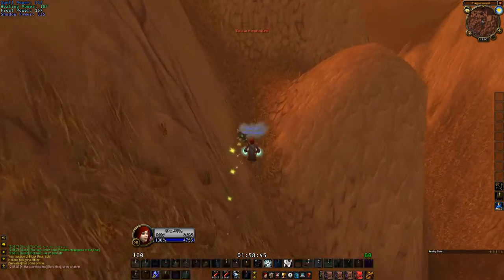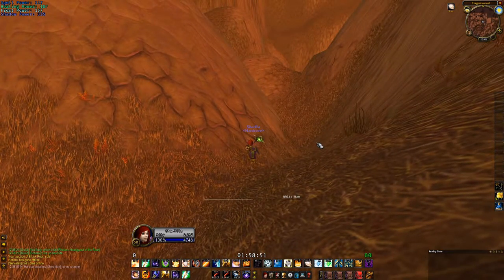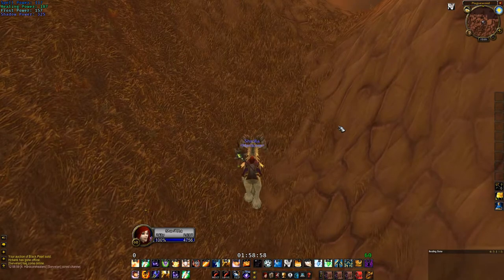What you want to do here is jump, immediately go into levitate, and you get up here. You cannot actually just jump up here — I was trying for quite a long time and couldn't figure out a way to get up this little ledge, which is what will save you. Now you want to go up here.